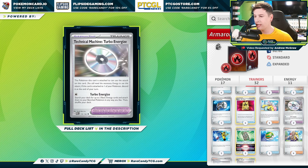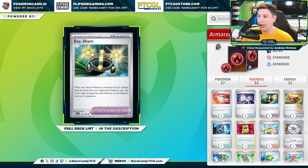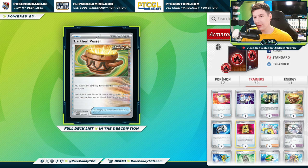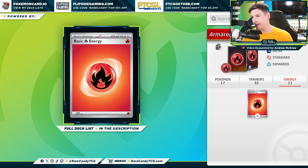We also have a four-count of Defiance Band that we can grab to throw on our Entei or the single-prize Armor Rouge, and two copies of Exp. Share to keep our damage output high for Armor Rouge EX in the late game. There's a copy of Earthen Vessel to find energy off our Arvins, and Counter Catcher — a great way to instantly gust up one of our opponent's Pokémon if we've fallen behind on prizes. Rounding it out, just 11 basic Fire Energies.